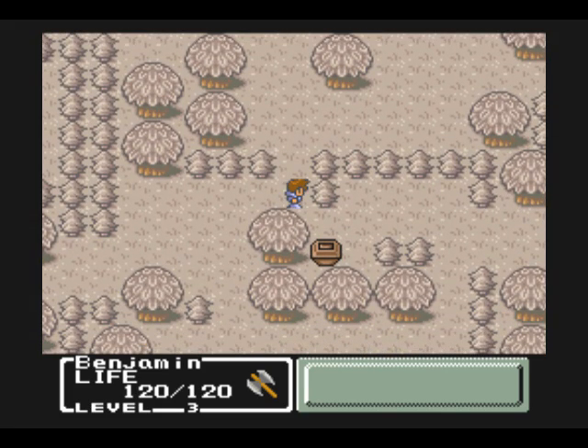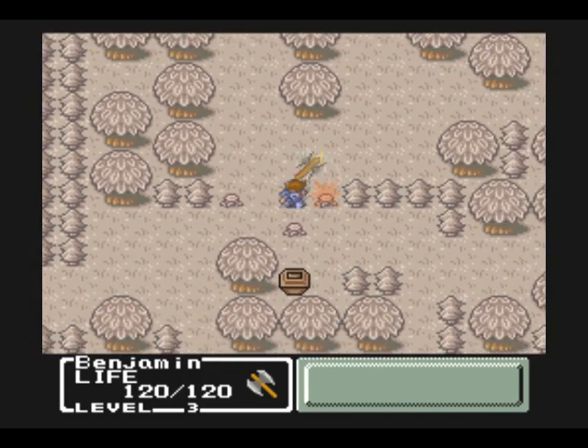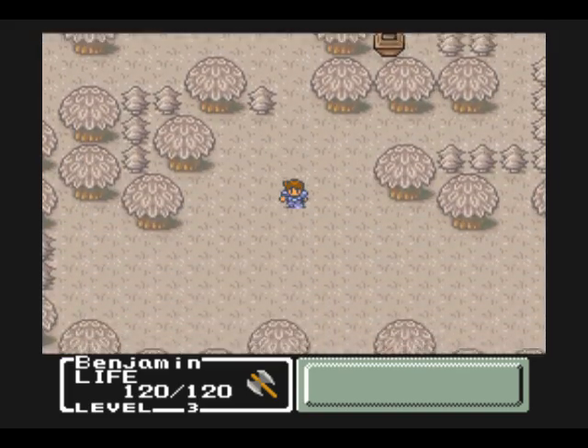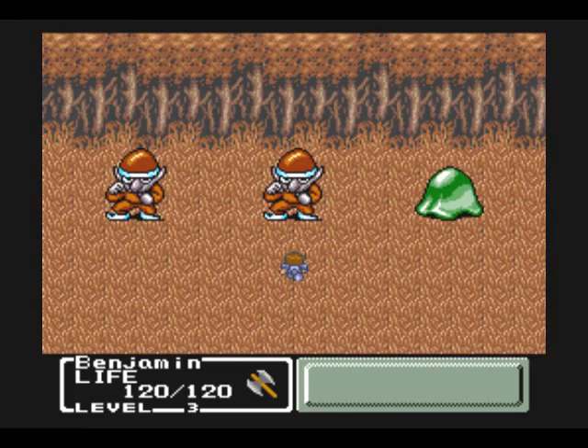Now we can just chop. Press the A button — you can chop down trees, but you can't necessarily walk over every single tree that you can chop down. Sometimes you can, sometimes you can't for whatever reason. Anyway, let's take this guy out and grab this little treasure while we're in the area.